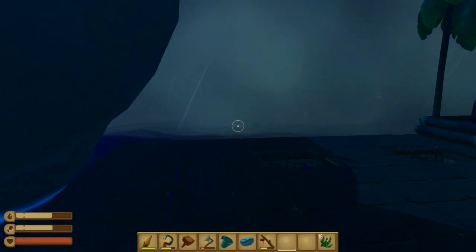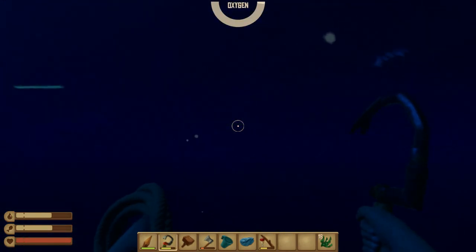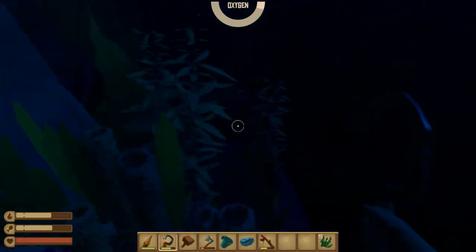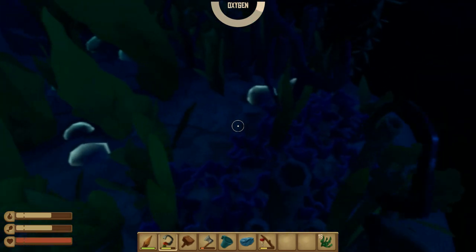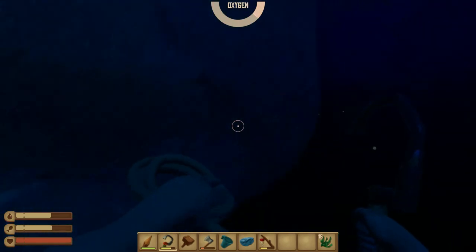Honestly, we don't need the flippers or anything right now, so I'm going to save their durability and just go back down. Whilst the shark's not here and whilst that shark bait is still here, I don't feel in danger. So don't need to rush this. And plus we have five more shark bait remaining, so durability of those is probably more important right now.